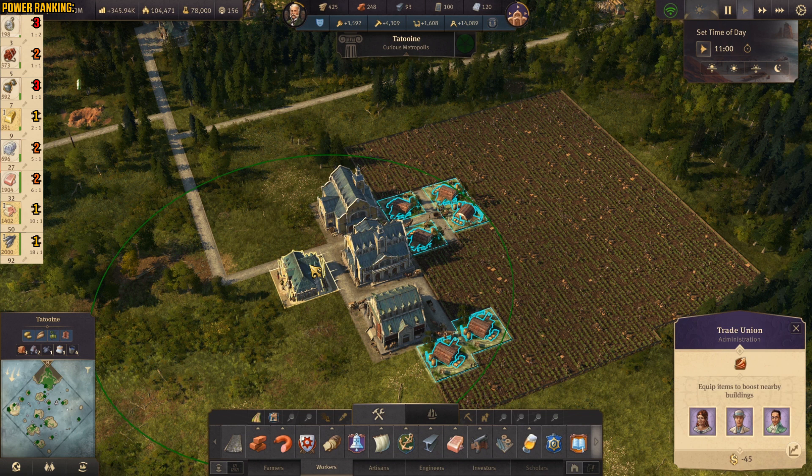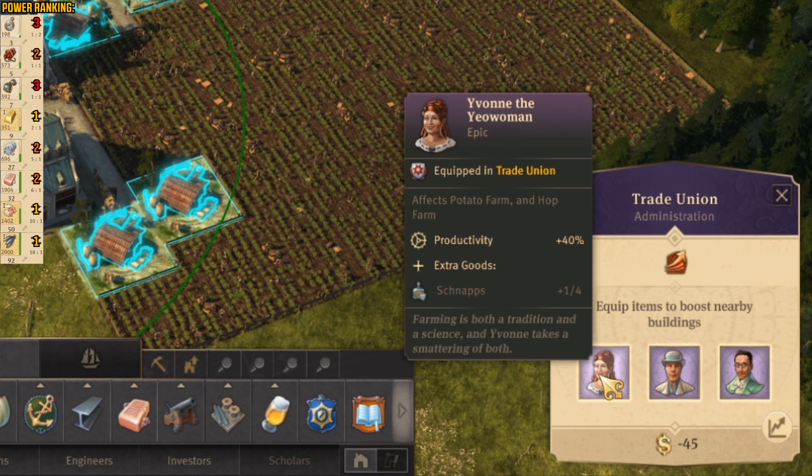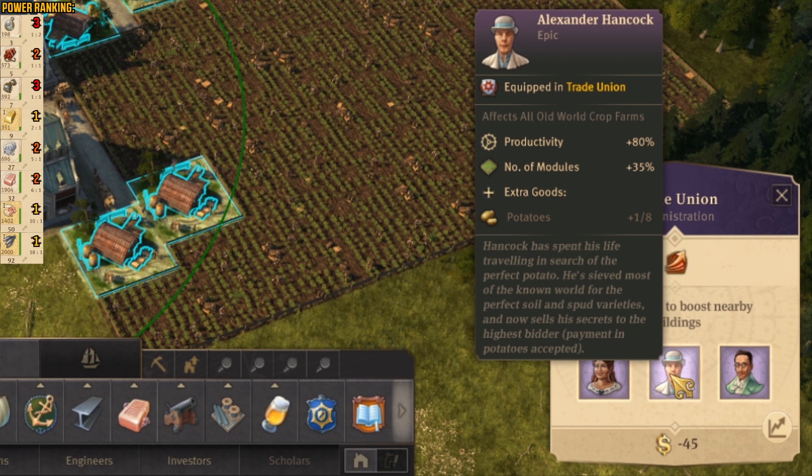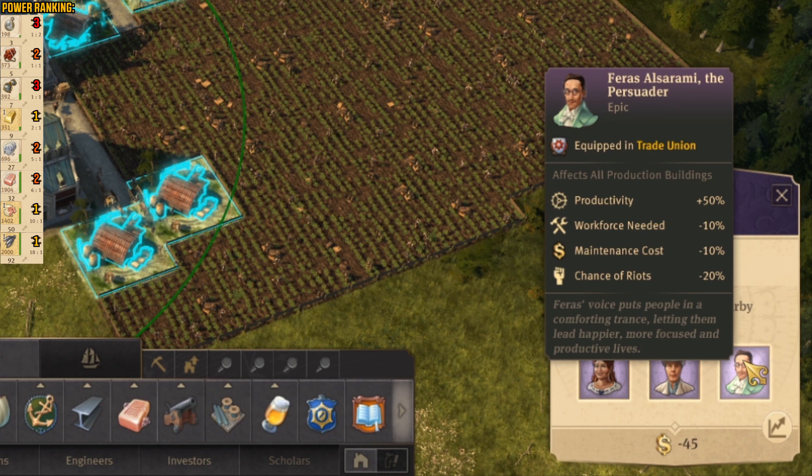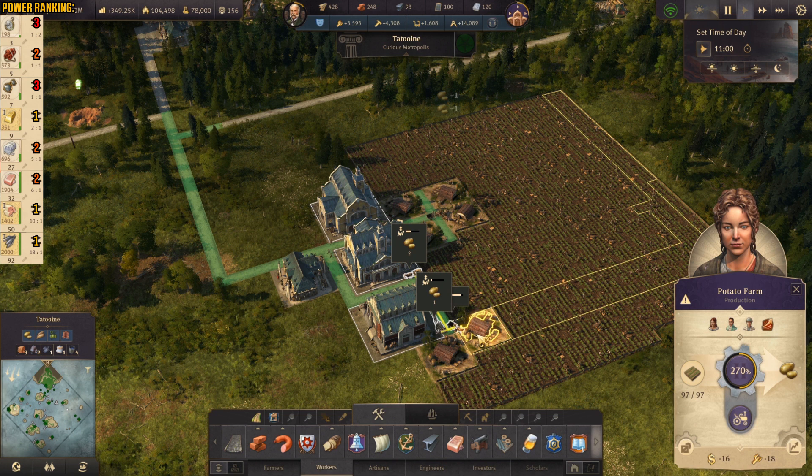The fourth production chain combo is a little bit more complicated. Again, we're going to start with the trade union building, so you're going to need to spend some influence points. First, we have this epic item — she will give additional productivity plus 30% and also additional schnapps. Then we have Alexander Hancock — he's going to give us additional productivity, number of mojos increases by 35%, and he's going to give us additional potatoes. And the last one is Ferraz Al Sarami — he's going to increase productivity by 50% and reduce workforce by 10%. These guys are affecting the potato farms.